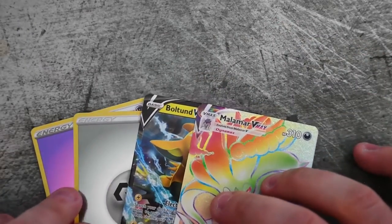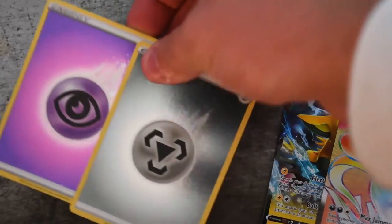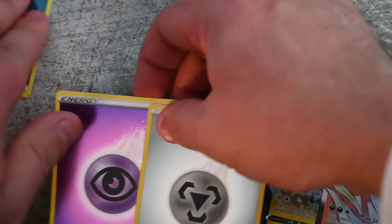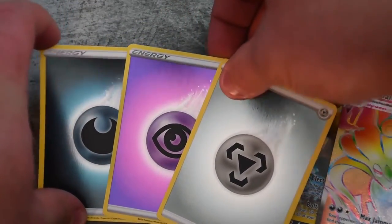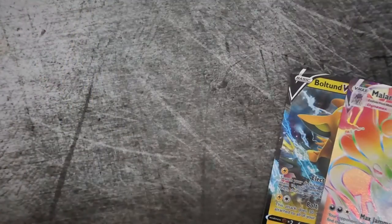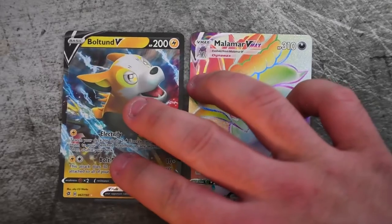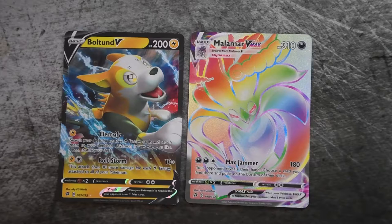Summarizing the very few good things we got today: we got a trio of holo energies — at least they look nice. And then we got these two guys: Malamar VMAX and Boltund V. Neither of which — I mean, Malamar might see use in a dark deck that my brother and I have. Boltund, well, he'll be in the card stack — unless we can get a Malamar V.